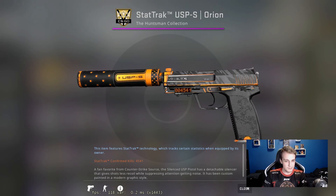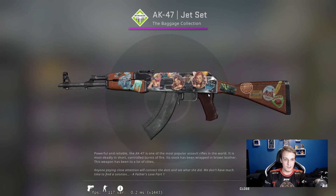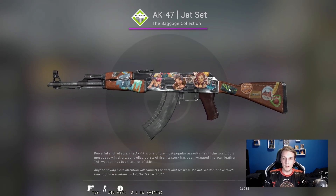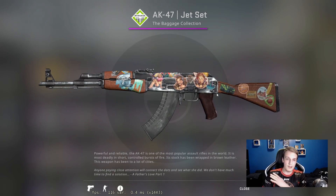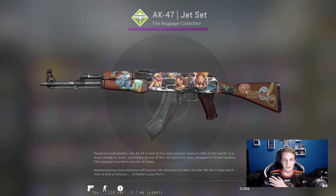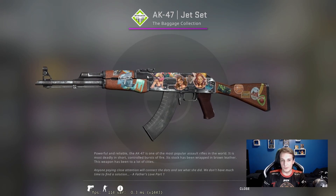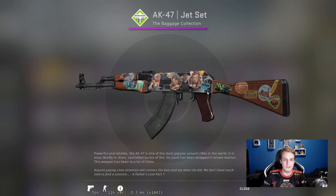Then we get to the AK-47 Jet Set, one of my more recent additions. I bought this from a friend who lives in Denmark — he was a coach for a Danish team at one point but has now quit CS and decided to sell all of his skins. He sold me this alongside some other knives and lower-tier skins. It's definitely the cherry on top — it's got the pinup girls on it, and one of the Danish players he had the joy of meeting and playing alongside was Magisk. A really cool skin with a bit more history than one would anticipate.